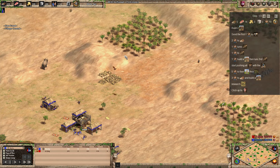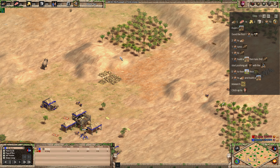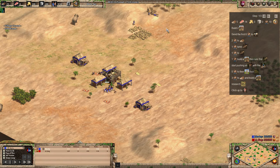I tend to build near accessible gold because it lets you delay building another drop-off point. The Armenians and Georgians have mule carts, which are mobile drop-off buildings — similar to the ox cart in Age of Mythology. You can task the mule cart to the wood line and it'll keep your efficiency up. You also get all your upgrades from there.